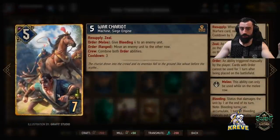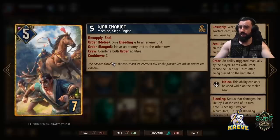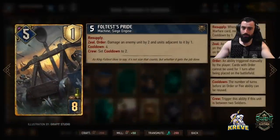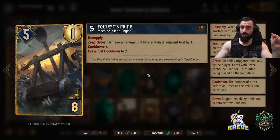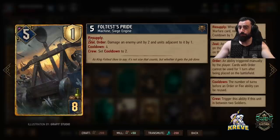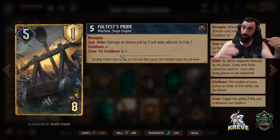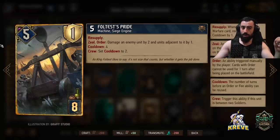War Chariots have Resupply as well. The order is to give bleeding four to a ranged unit, or move an enemy unit, but with crew you can combine both abilities. Once again, look to use this with Odrin. Movement is good if you're versing row-locked units like Kil'Tasch. Faultless Pride damages an enemy unit by two and adjacent units by one, cooldown four. We're looking to keep the cooldown to two by playing it next to Odrin. Don't click the order unless Odrin is next to it - wait for that timing. Play Odrin first then Faultless Pride. Try to play this when you're playing the scenario card for max value.